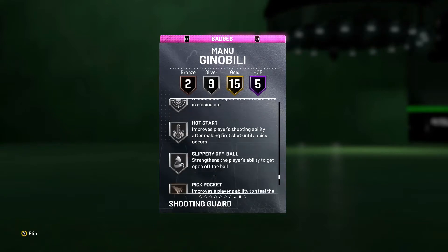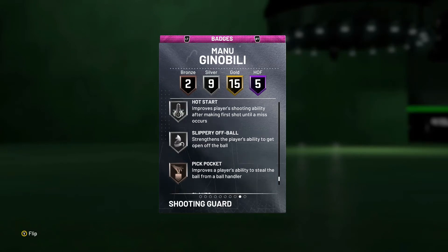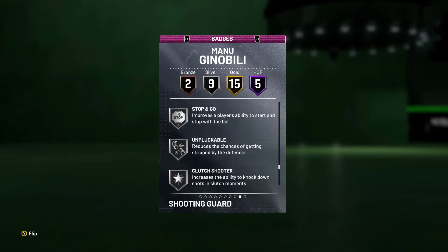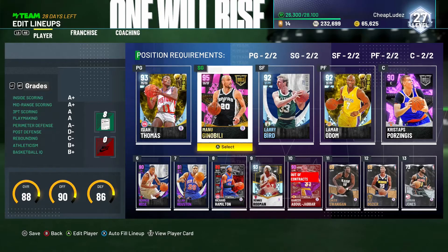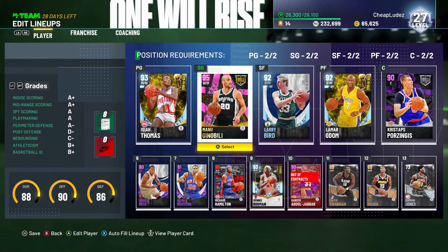He has silver deadeye, only bronze clamps — no worries, you can always upgrade that later. The problem is he does not have flexible release, which actually hurts his card a lot. Flexible release is a very important badge. We're also going to check out the Goat Amethyst Christophe Zingas, who I promise you is fake.